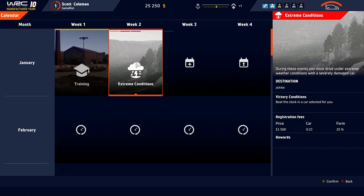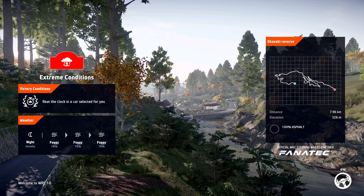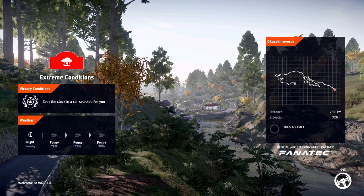We're about to take on extreme conditions in my brand new junior WRC car. There are four brand new rallies for this game: Estonia, Croatia, Belgium and Spain, plus 120 new stages — that is insane! We're playing on medium difficulty. Let's try this out.